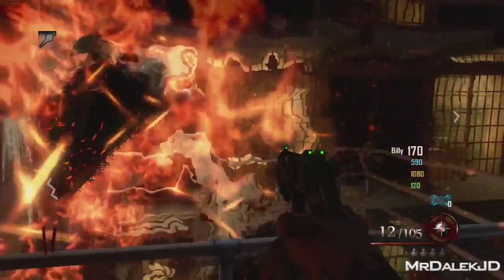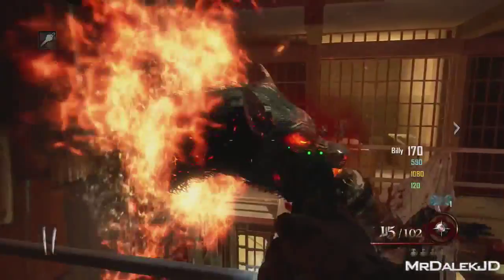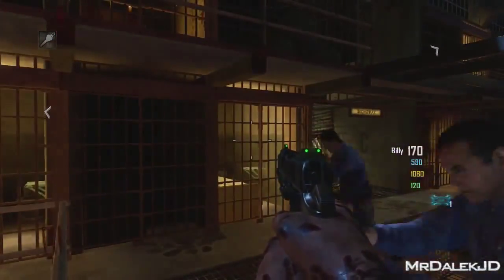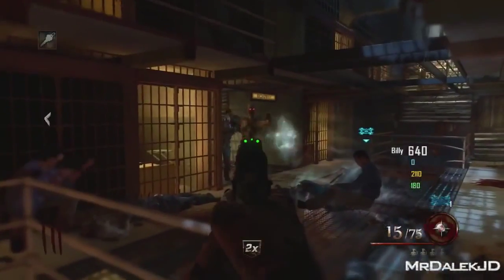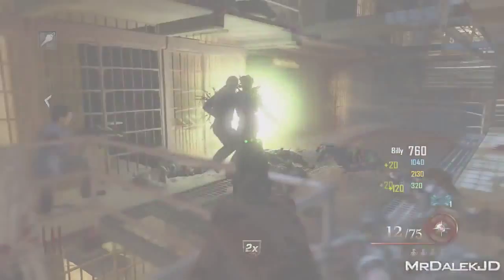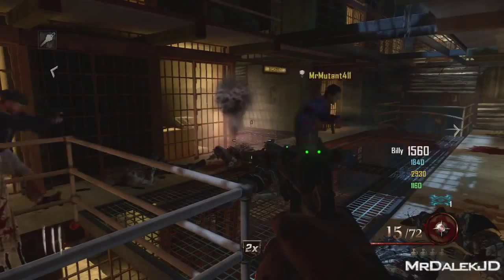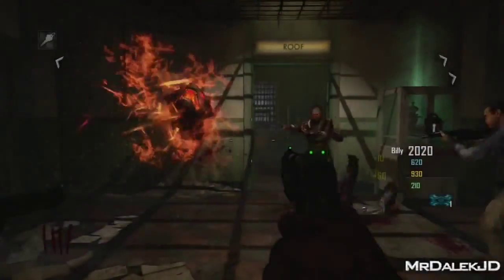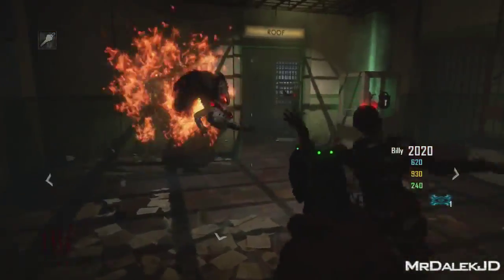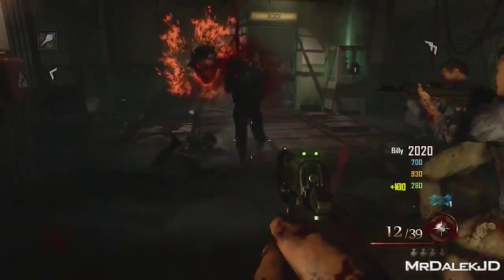Our Easter egg begins in the second level of the jail cells. Above us is the electric cherry and the gondola. If you stand here you'll see a zombie dog symbol, and as soon as you start killing zombies by it the dog will spawn. You've got to let the dog eat about seven to eight zombies before it disappears. We need to do this for three different locations. The second one is on the roof, just below the actual roof — you can find these symbols very easily on the wall.